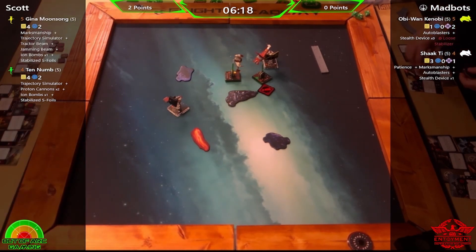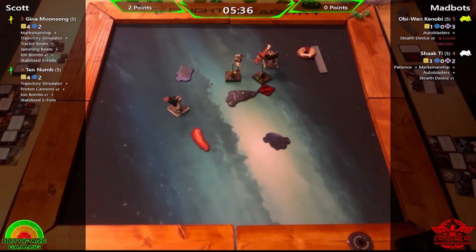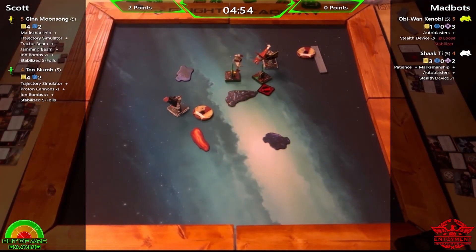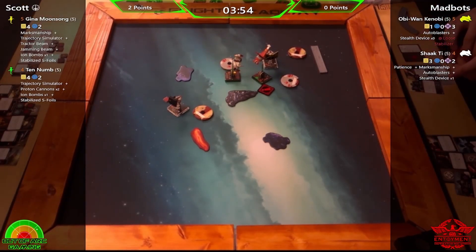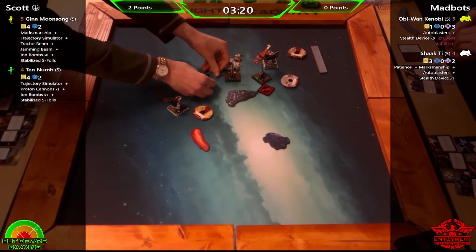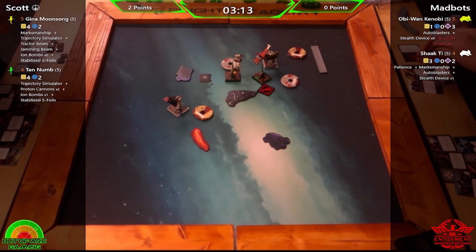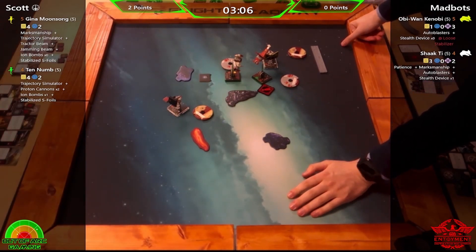For example, first turn — if you know you're nowhere near getting a shot, take a focus or do an action anyway even when it's inconsequential. It kind of sets it in your mind: move, action, action. It also signals that the ship has done its action and you can move on to the next ship. Some people keep their dials by their ship cards rather than right by the ship, and it all starts to get messy when ships are bumping and close together.